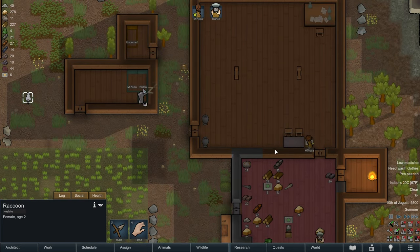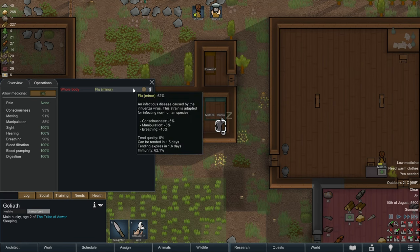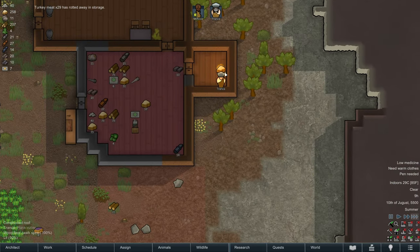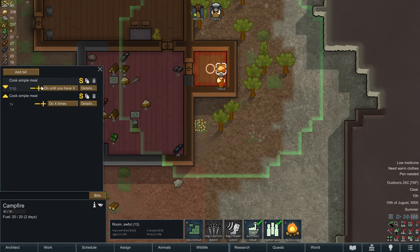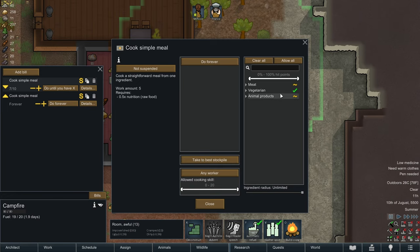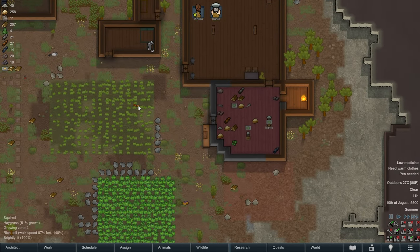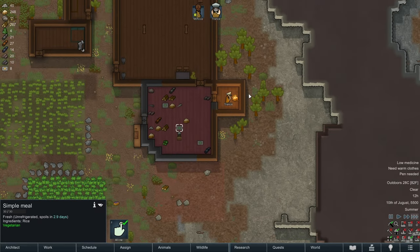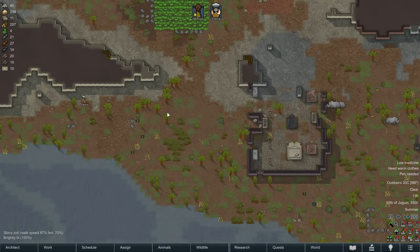Tronca will hopefully have breakfast and get hunting. Tronca is tending to our poor dog. The dog — if it beats the flu, it'll just barely make it. We're not cooking up our meat fast enough. What I like to do with my campfire is add a separate bill that says cook simple meal forever, but only using animal products and meat because they spoil quickly. That way milk and meat will get used right away to make as many simple meals as we need. It's better to have that sitting as meals than as raw food.